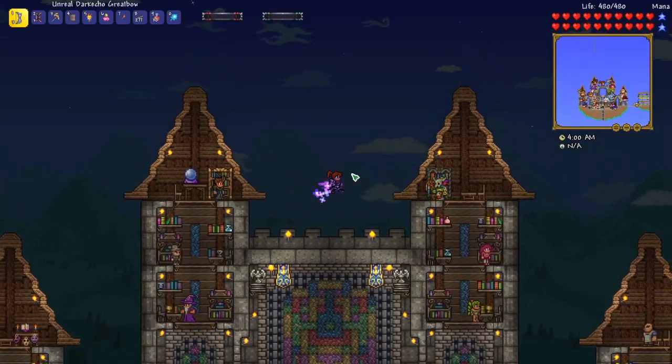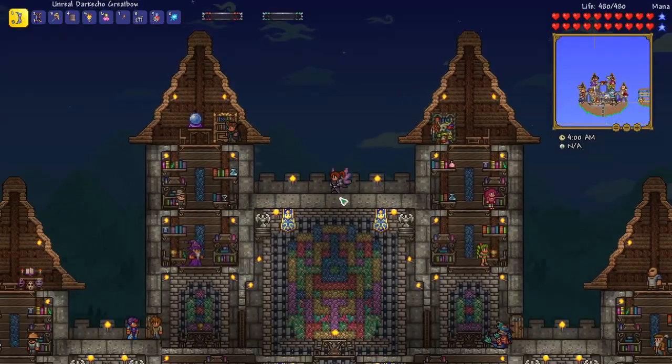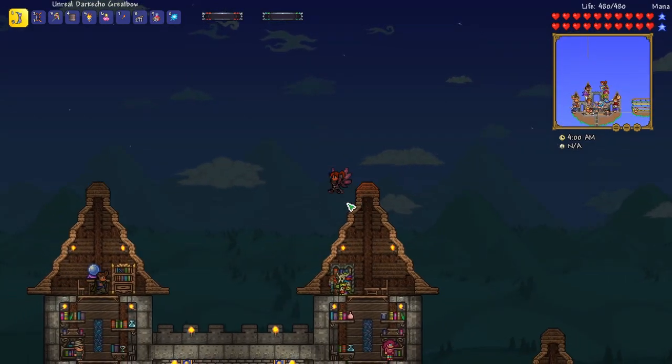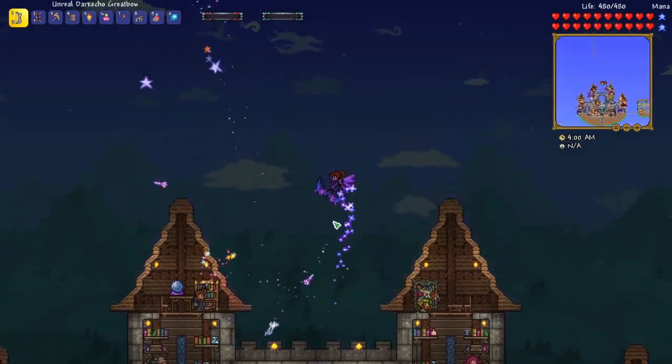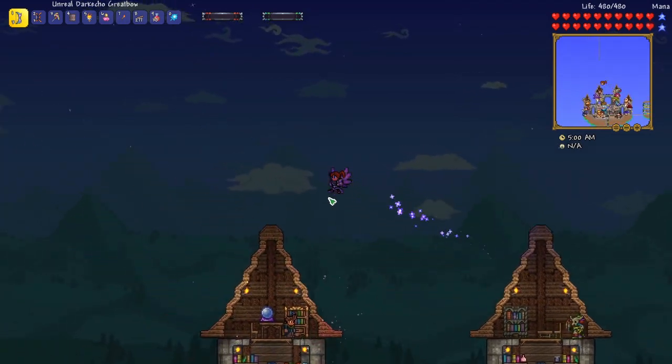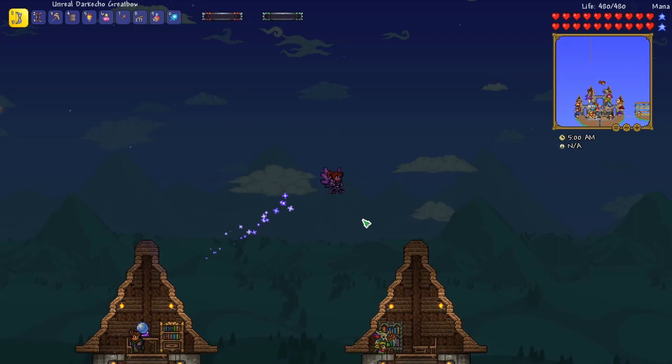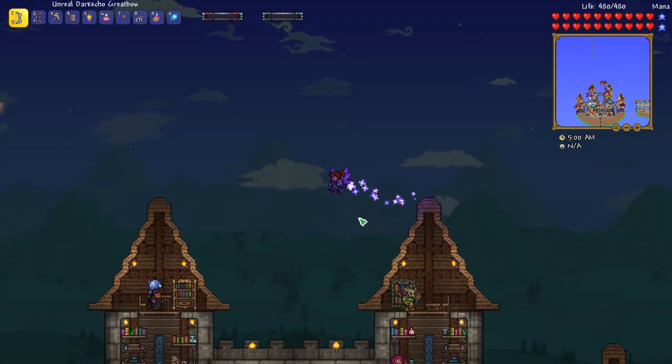This is Rito here. We're at the top of our castle getting ready to start another Calamity Revengeance mode. We're playing with Anna the Archer, doing bow only and having a great time. Last episode we defeated the Brimstone Elemental, Skeletron Prime, and the Destroyer.